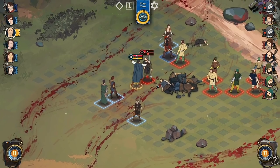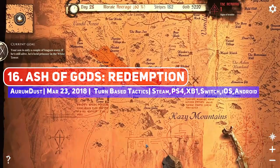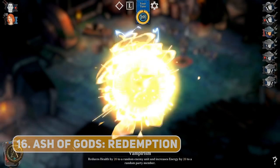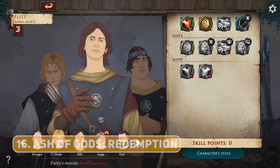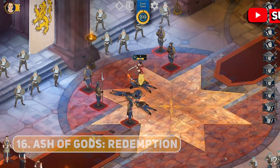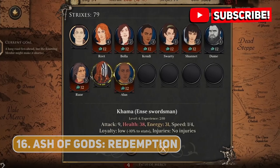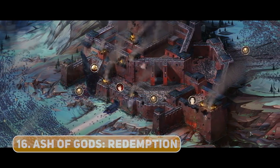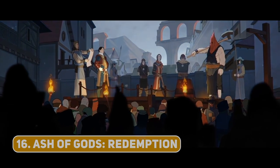One of the games that I don't see enough people talking about is Ash of Gods: Redemption, from what I believe is a primarily European team, with quite a unique narrative structure. It follows three characters as they battle against a seemingly unstoppable mythical force known as the Reapers, but at least in one of the campaigns, the story adapts to character deaths and will carry on even if your leads die. There is a meta-management layer and overworld exploration, as well as an art style which, while inspired, is still beautiful — quite the hidden gem to check out.